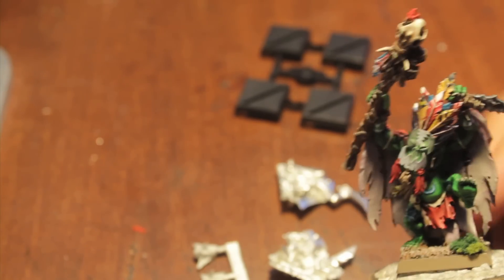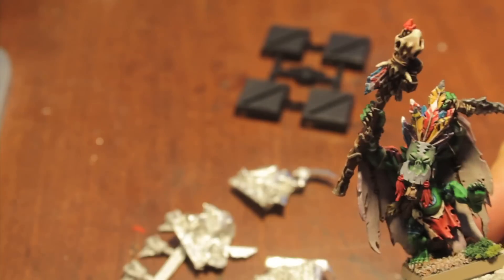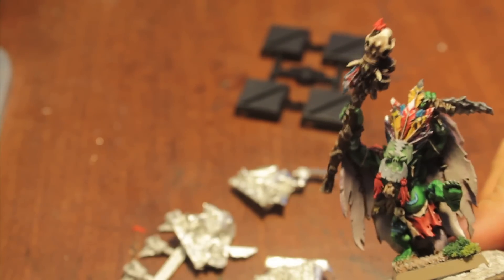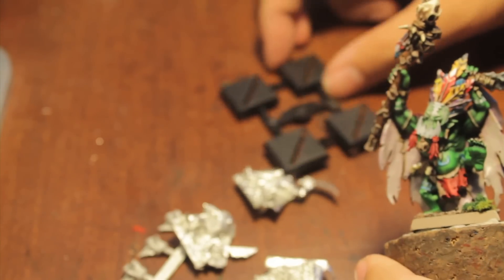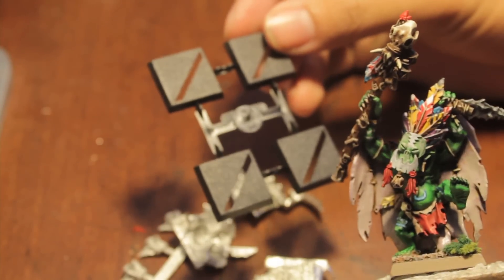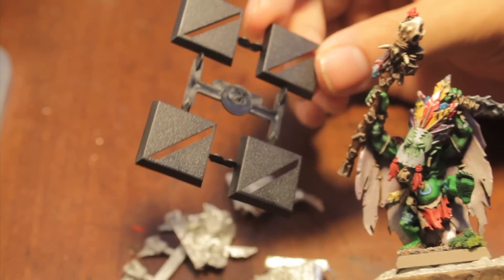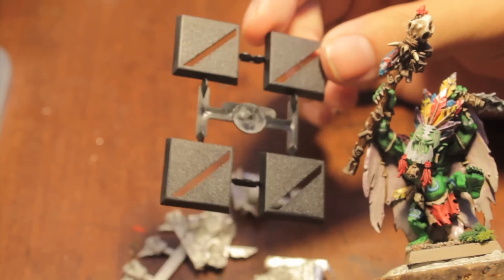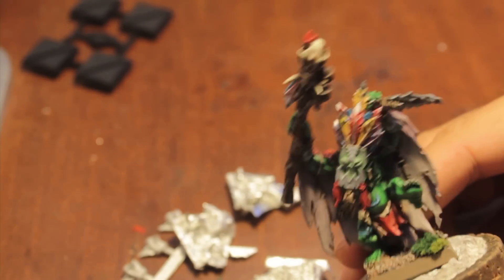Real simple, man — you get three bodies and three heads, no options, no variations, it's just what it is. You get four bases, so you get one extra in case you lose one under the back seat of your couch or something. Yeah man! Woboste, take it away!